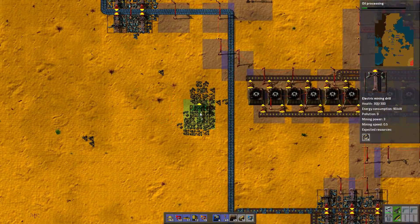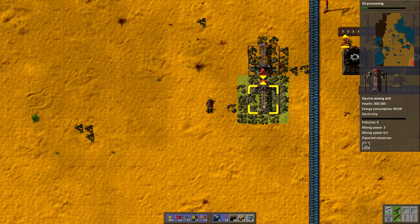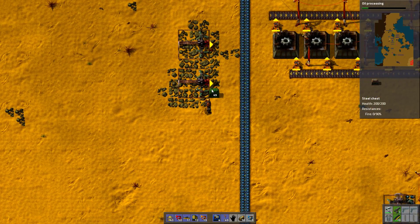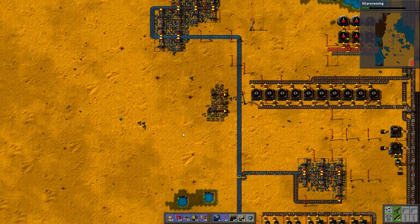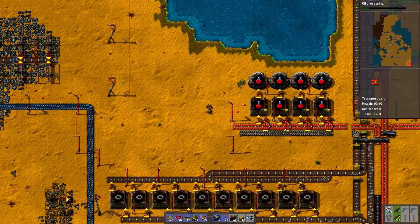I want to get rid of this field. It's mildly annoying to have those small random coal fields. Yeah, I should rotate that. I don't know if one chest is going to be enough. Maybe not, but that's fine — just get rid of this. Okay, let's continue.